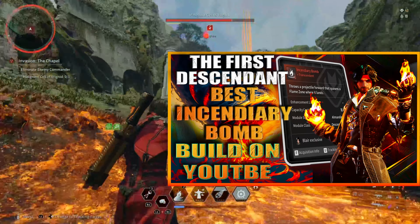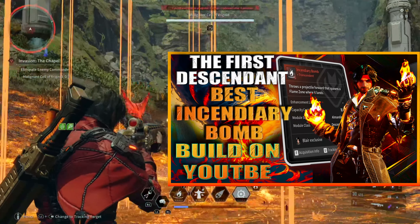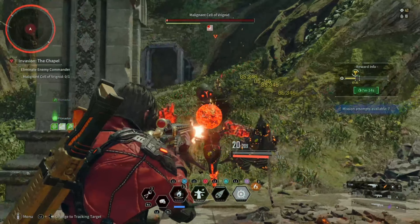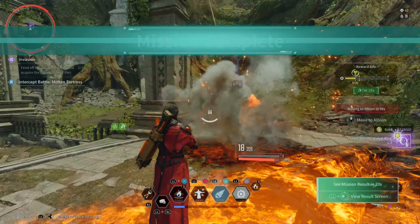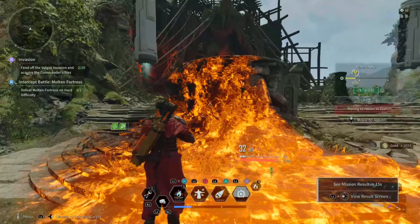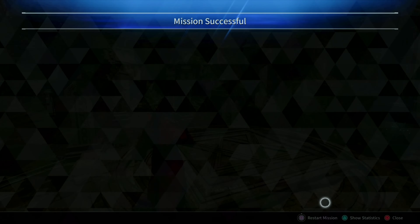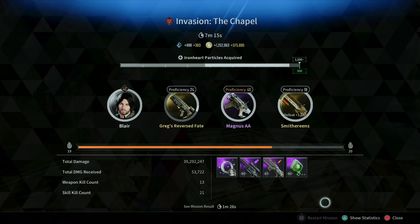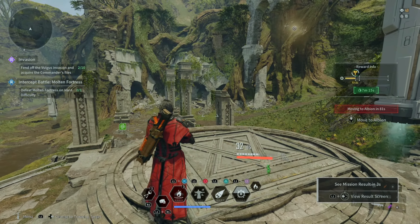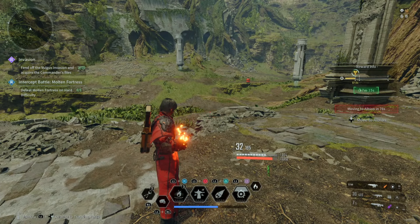If you do want a cracked out maxed out Blair build, I have a First Descendant incendiary bomb build for Blair. Once you complete this mission — which I completed in seven minutes and fifteen seconds with my maxed out Blair and his mediocre guns — hopefully you remember these symbols and the names I gave them help you do these missions quicker. Roll the dice, get those Haley materials. Like, share, and subscribe and I'll see you in the next one.